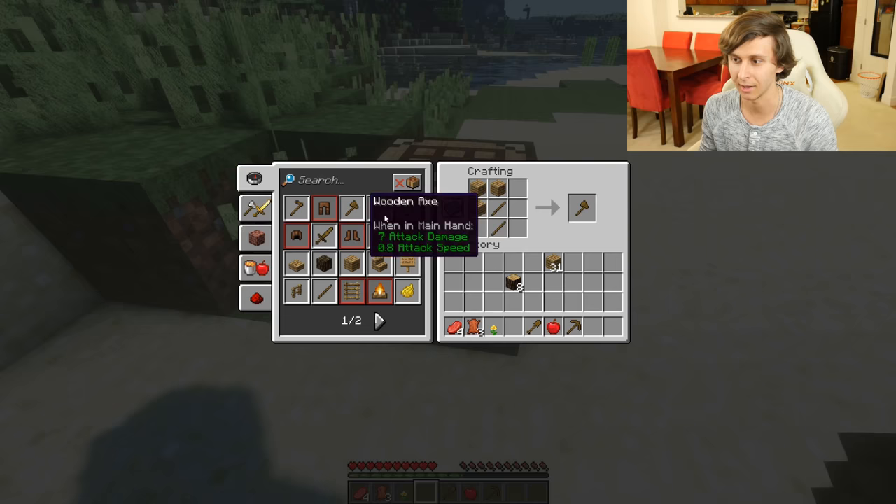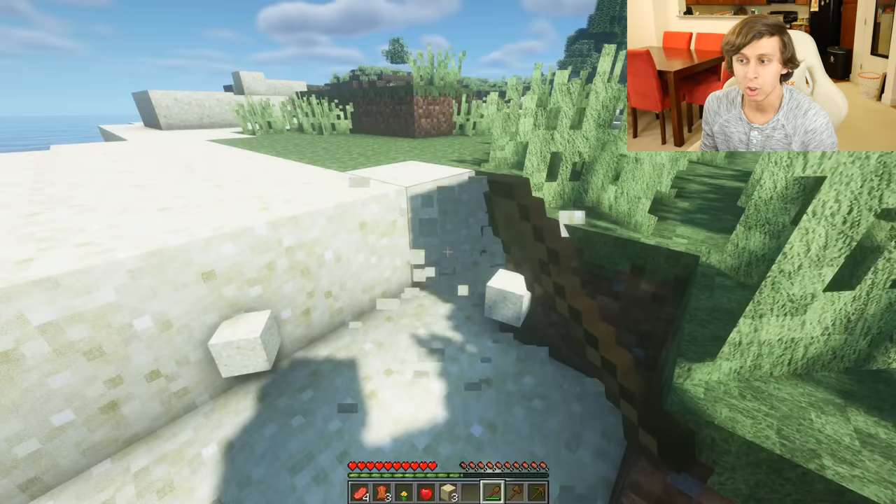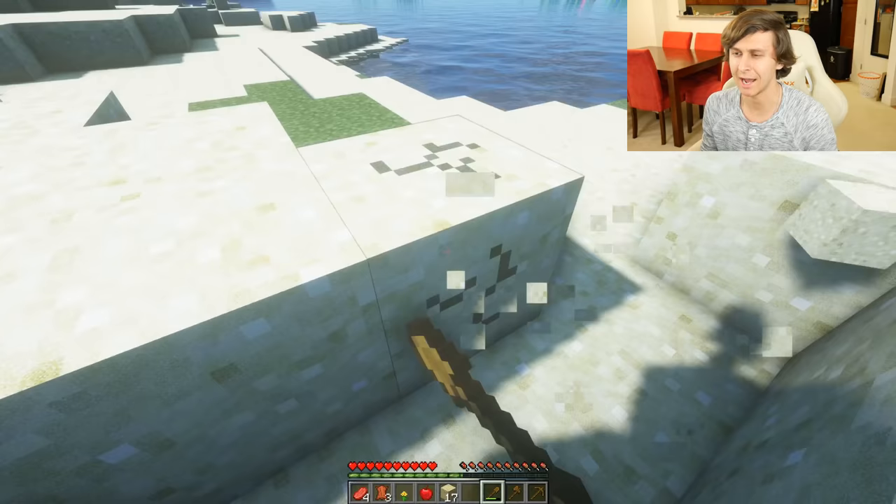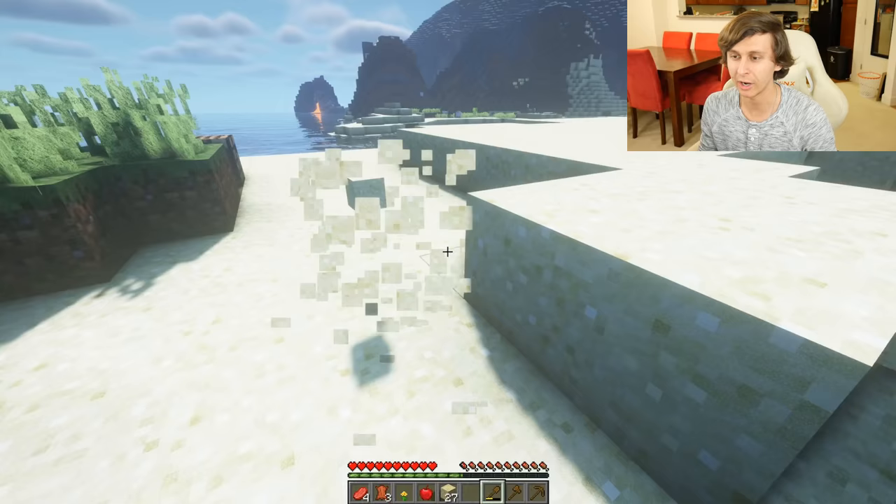Crafting table. There we go. Axe. There we go. We got our tools. We got an apple. We got an apple — that's pretty good. We want to make a nice, beautiful looking house. We'll just get some sand for glass. And the house doesn't look good if it doesn't have windows. It just looks kind of weird. Like my apartment.